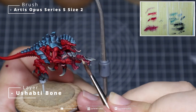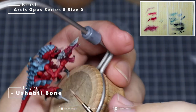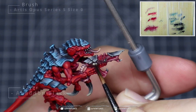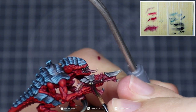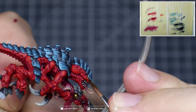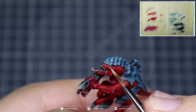Take some pure Ushabti Bone and repeat the highlighting process, really focusing on the tip of the tongue — this is likely as bright as we need to take it, with a nice discoloration towards the mouth. Grab a bit more Ushabti Bone and apply this over the eye and the nodule eye part on the gun. Draw in a slit eye using Abaddon Black — just draw a straight line down the center of the eye. Then grab some Cassandora Yellow and apply this over the eyes in the gun and the head — one, two, or three coats to build up saturation. Finally, dot in a couple of highlights towards the back of each eye using a size 0 brush.